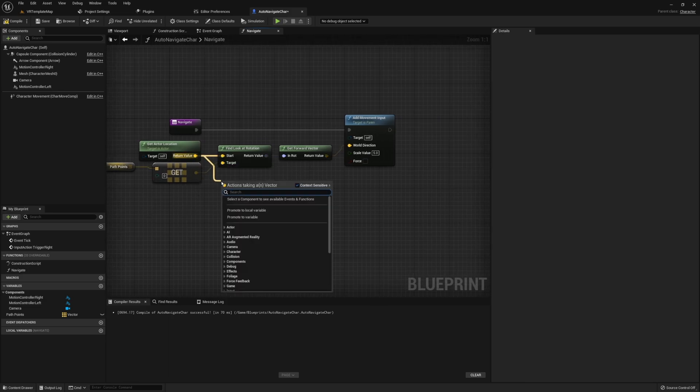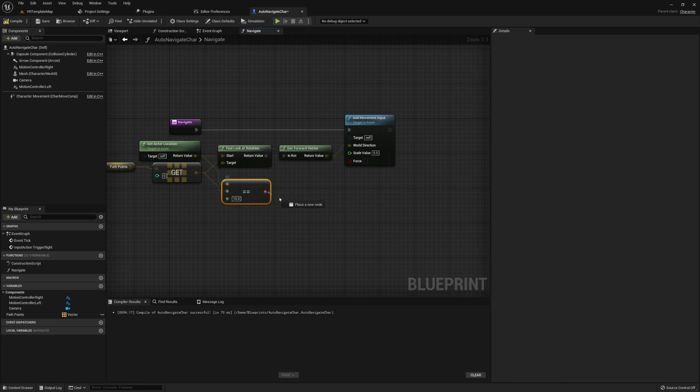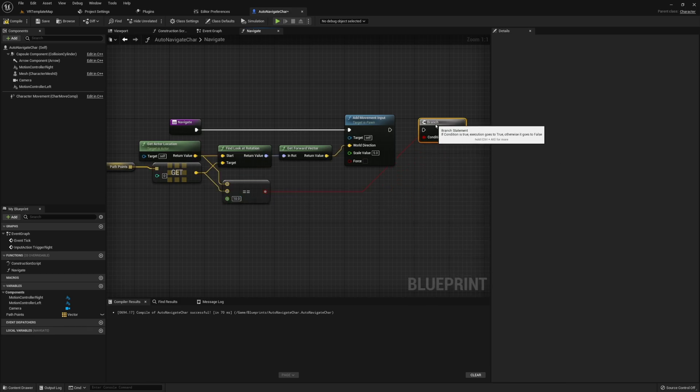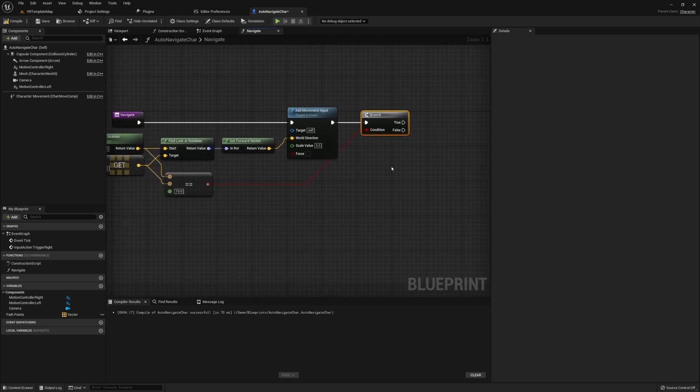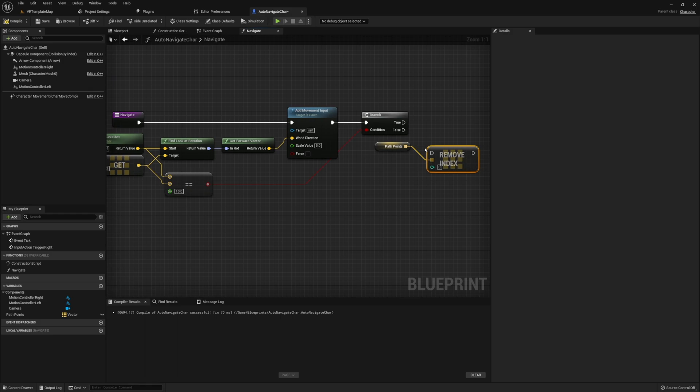Next, compare the actor location and the current path point to see how close they are. Check if these two are equal, and modify the error tolerance — I'm setting it to 10 for this example. The error tolerance gives a little leniency in how far apart these two values can be; the greater the tolerance, the further apart they can be. Once you find a tolerance you like, pass the result into a Branch right after Add Movement Input. If it's true, get the path points array and remove index 0 — this removes the current navigation point since we've gotten close enough, and we're ready to move on to the next one.